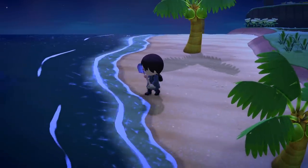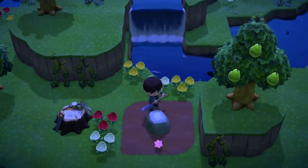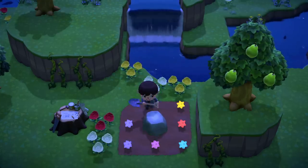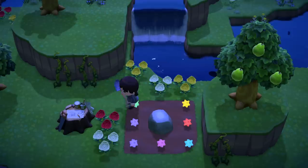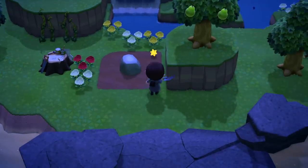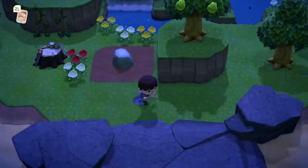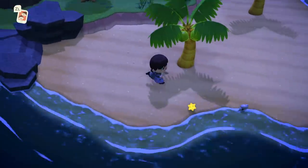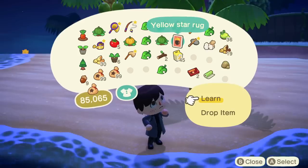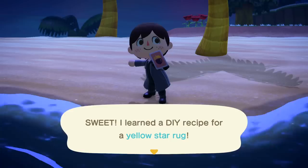At number seven, there's a new type of Kapp'n's Island which is insanely cool, known as the Star Island where you can see shooting stars and also star fragments. One of the coolest features is that you can hit a rock and instead of bells, stones, or iron nuggets coming out, you can actually get star fragments — a really great way to farm them. This is honestly one of the coolest islands I've seen so far. The Star Island is definitely worth visiting if you get it, as star fragments aren't the easiest material to get and this gives you a head start.